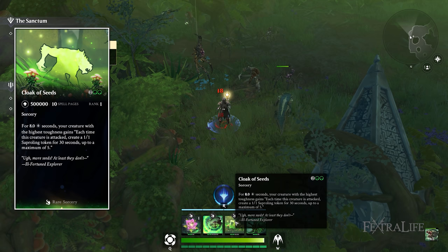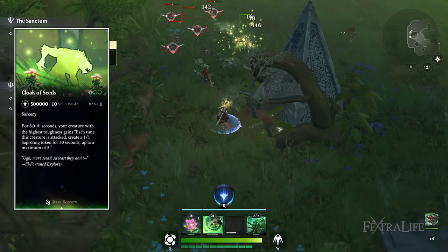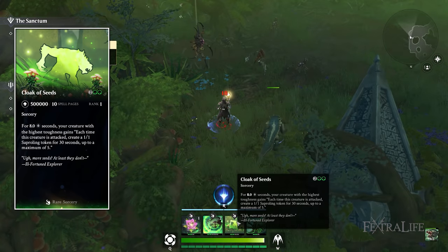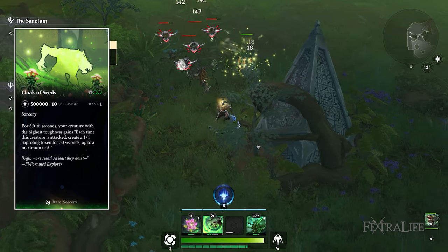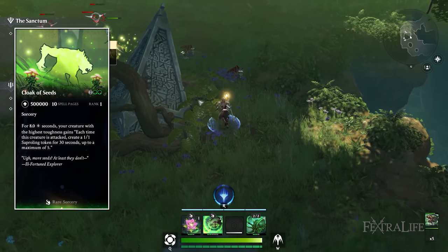Cloak of Seeds is a fantastic way to get a bunch of 1-1 Saproling tokens. For eight seconds you cast it on your highest toughness creature, and whenever that creature is damaged it spawns a 1-1 Saproling token for 30 seconds, up to a maximum of five. This works really well on creatures that have taunt or creatures you've just given taunt.